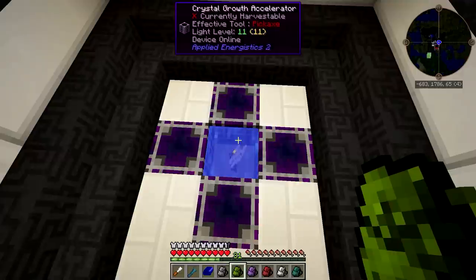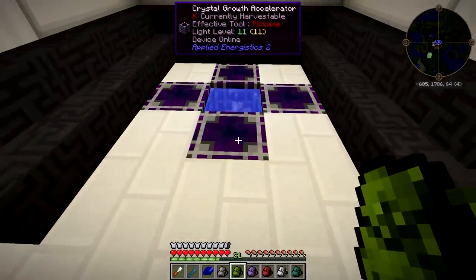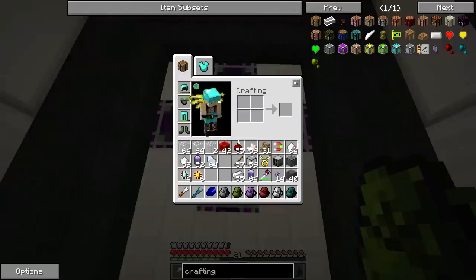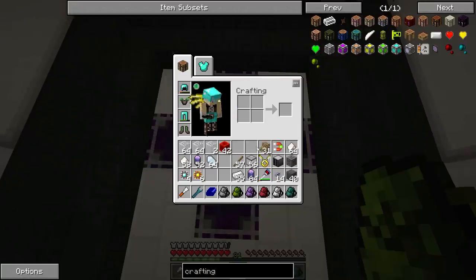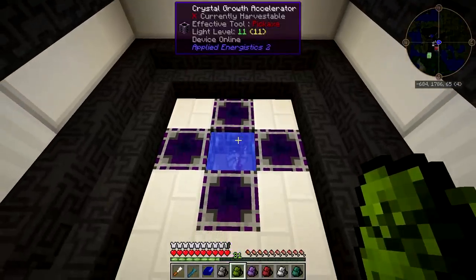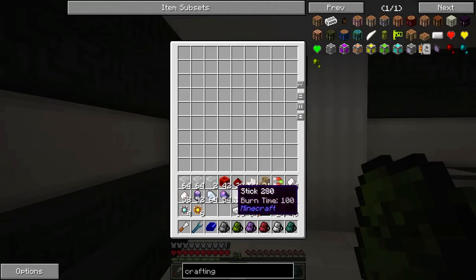These pure Fluix crystals aren't really helping me out so much. So we'll just throw that stuff into the water — that will quickly turn into Fluix crystals. You've seen this stuff before guys, so I'm not going to focus on it too much. That was supposed to be charged Certus Quartz — I swear I did the exact same thing last episode. Now we've got some Fluix crystals that we can use to make that Fluix powder, or whatever it is that we need.